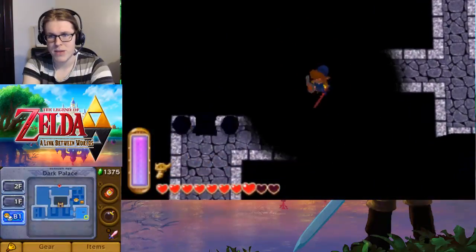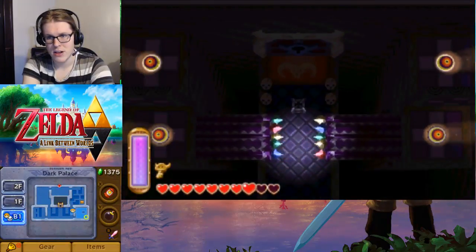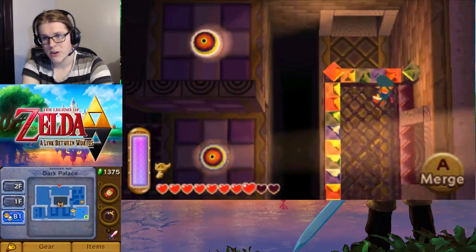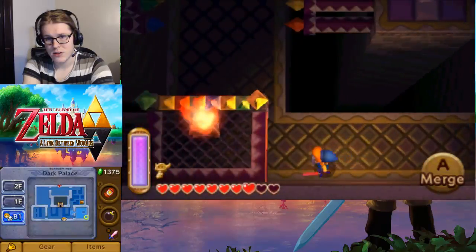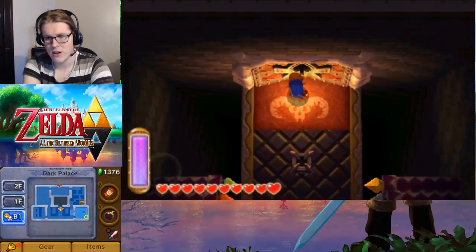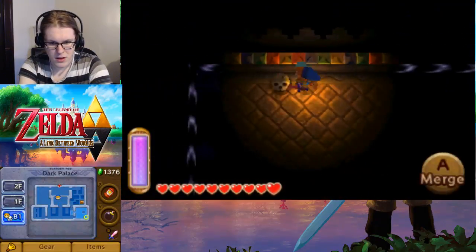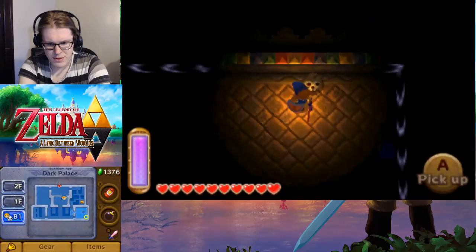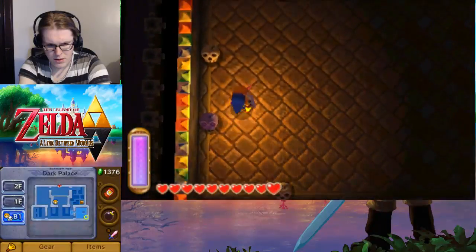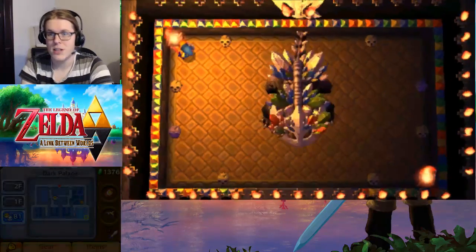Maybe there's something I've missed in that room. Okay - they're all on. So we can make our trek to the boss. We got the key a long time ago. There doesn't seem to be an enemy in here. Let's light that one and we'll light this one, and we will see a lot of torches suddenly light.